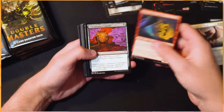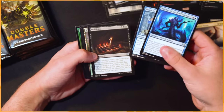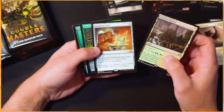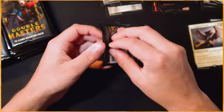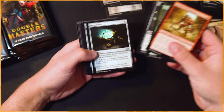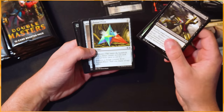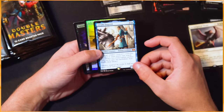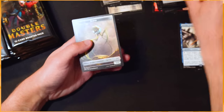Ancient Stirrings is so good — and so is Manamorphose honestly. Thirst for Knowledge — very very good. Oubliette — very very cool as well. And another one of these land cycles — Wooded Bastion, very happy to see that. Sculpting Steel — beautiful. Kozilek's Predator and Enlarge are our foils. That's a third of the way through the box. Not a super amazing box at this point, but not bad stuff either. It's a master set so you've got to expect some good stuff is coming. Fatal Push — love the art. Reclamation Sage, Pentad Prism, Adaptive Automaton. Next mythic is Arcum Dagsson — not super amazing again.